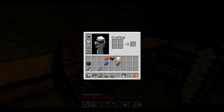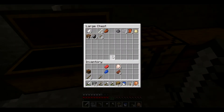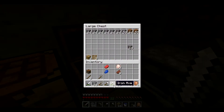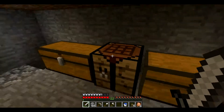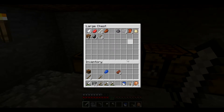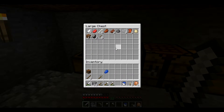We have torches, cobble. We need to turn this stuff into planks. I'll even out those chests, put that there. I'll use chicken for this run.